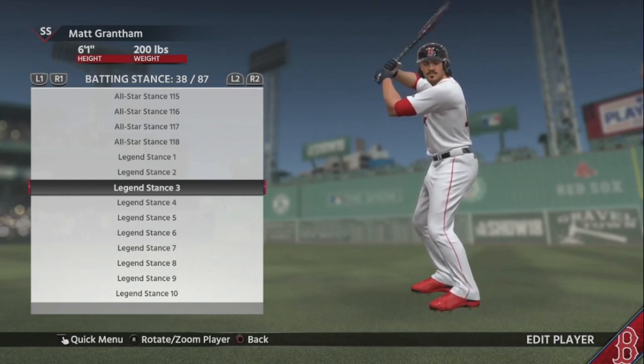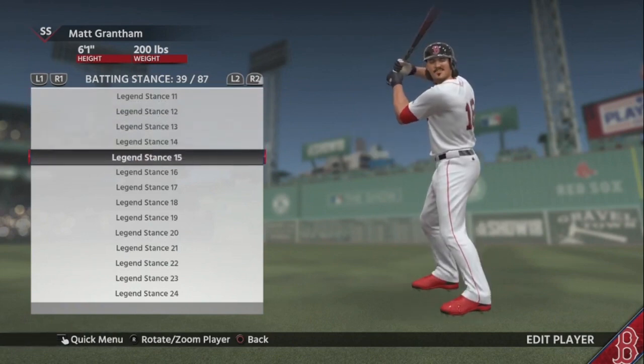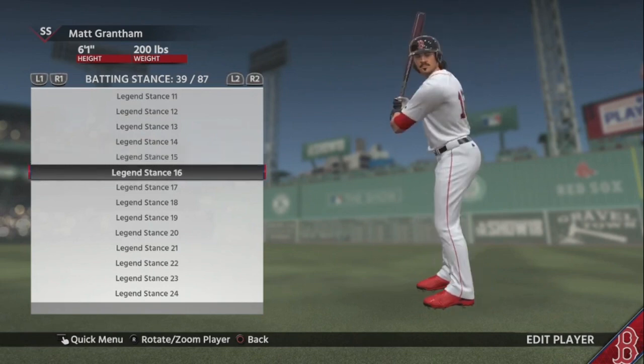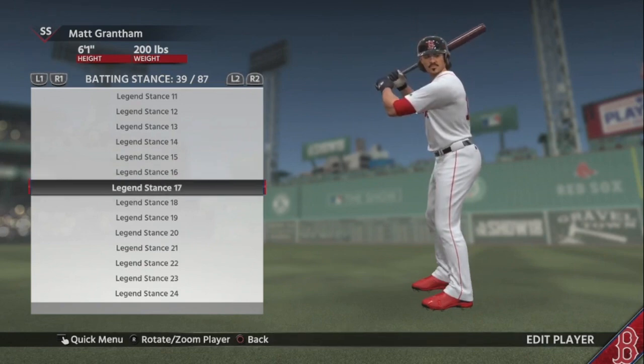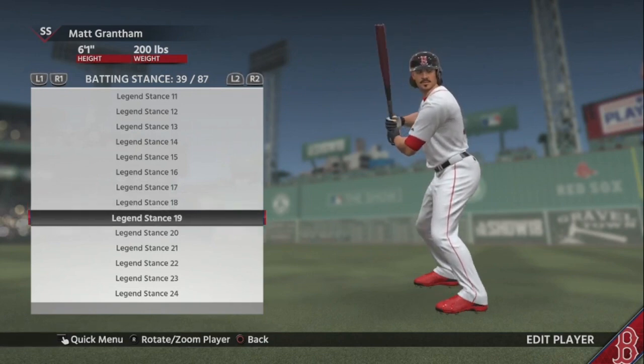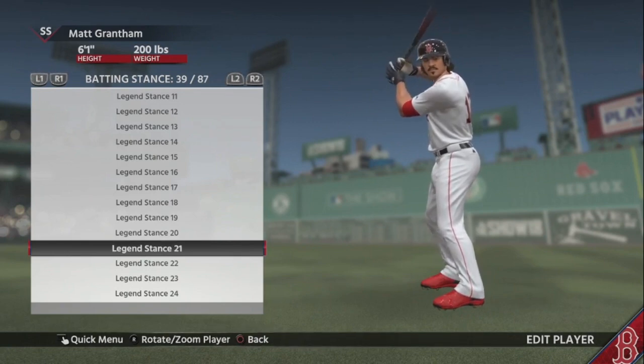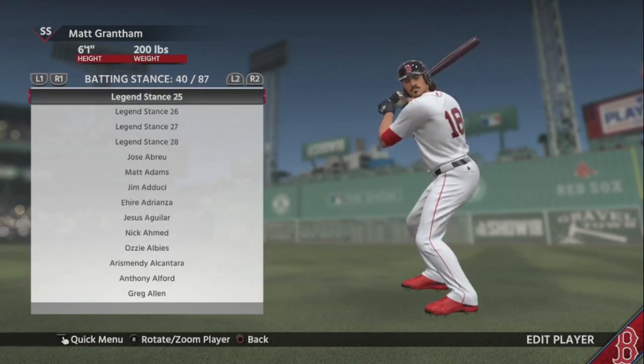If you're a big Yankee fan — that's Jeter. If you want to use Derek Jeter's batting stance, there you go, Legend Stance 15. If you're an old school Yankee fan, Mickey Mantle is here at 16. Donnie Baseball is at 17 — he batted lefty but he's still there. This is Willie Mays's legend stance. Mark McGwire is right here — that looks just like McGwire, they did a great job. This right here is Thurman Munson, rest in peace. And David Ortiz is right here — it looks a little weird because he's right-handed, but that's Ortiz's batting stance.